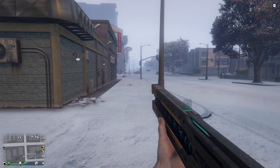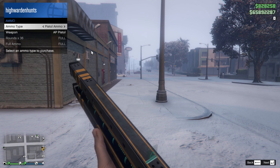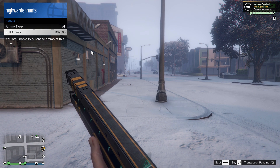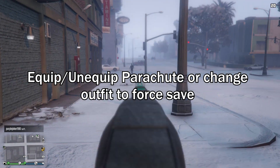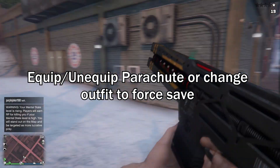To purchase the ammo, simply open your interaction menu, go to inventory, then go to ammo, then go to all ammo and purchase them all. As the Railgun option is not available yet, by purchasing all ammo it will restock the Railgun ammo as well. Just to be safe, equip and unequip the parachute or change any outfit to force save it.